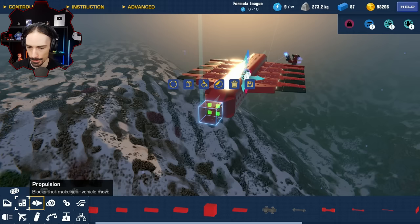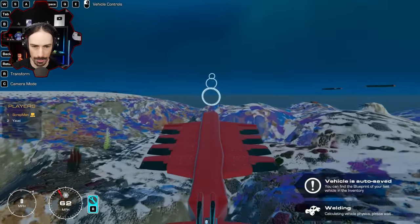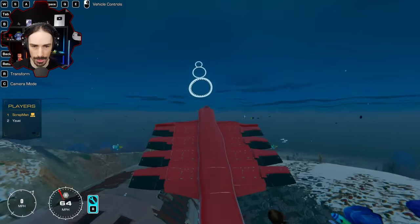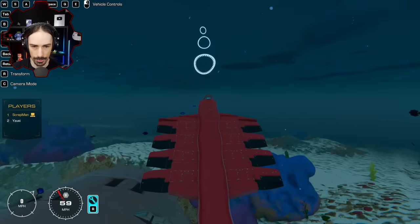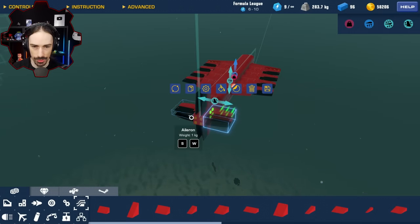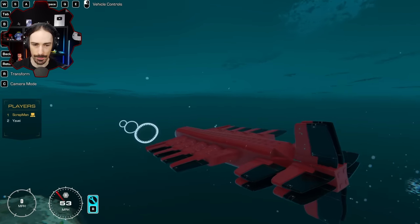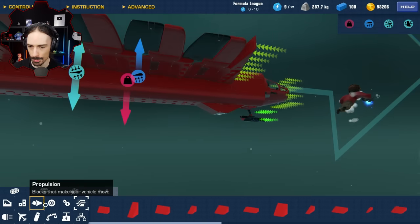Now I need the tail — I'll do a plus-sign shaped tail. Testing it: underwater control works. I've got roll, pitch, and yaw. In the air though, everything is so much slower. Controls work much stronger underwater, which makes sense. I need more pitch and more speed — I'm at 64 miles per hour. If I can get around 150, I'll have a hundred blocks left which can all go into propulsion.